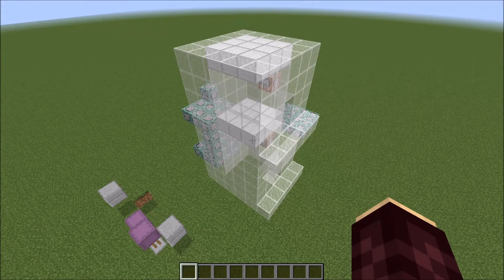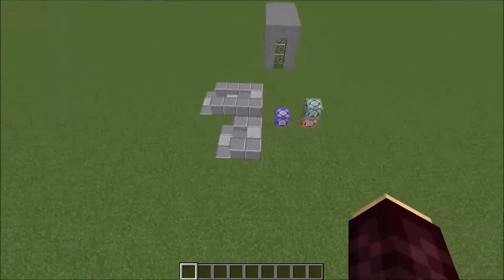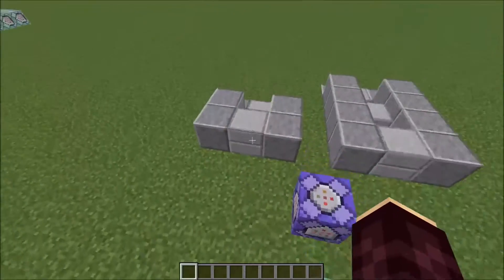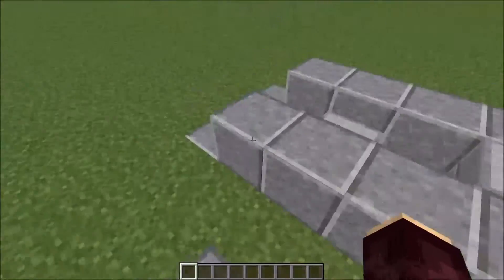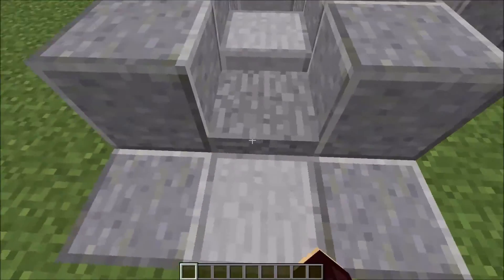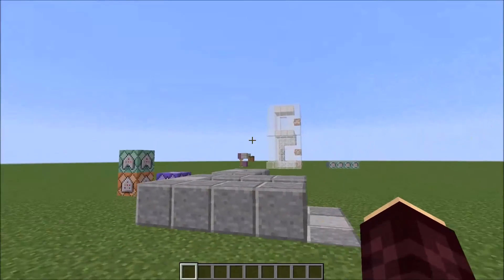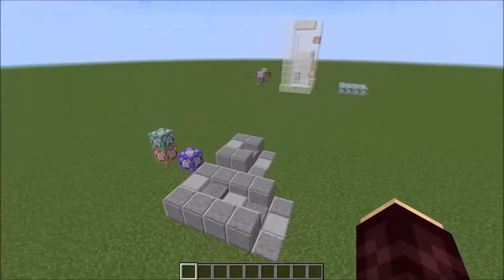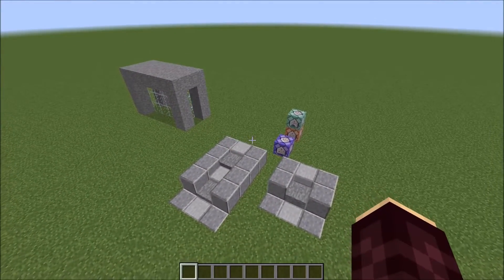How can this system be expanded, or what else can it be used for? Well, shulkers in conjunction with falling sand entities can be used for things like custom slabs, or even shallow stairs. They can also be used to create other moving objects, like two doors that slide open when you move near them. Those are just a few examples, but I'm looking forward to seeing what you, the community, can create with this.